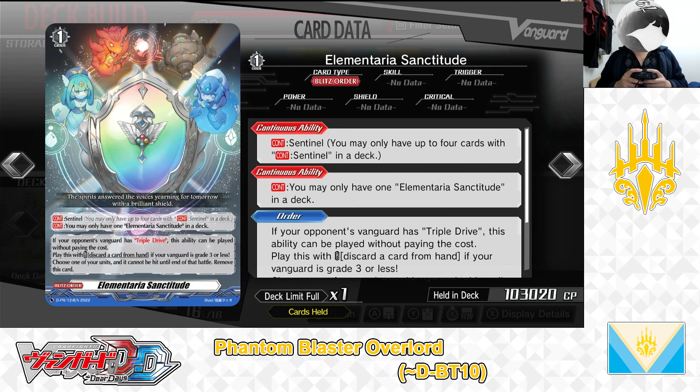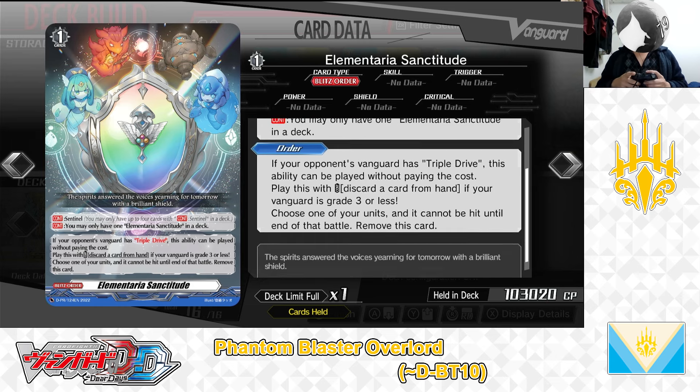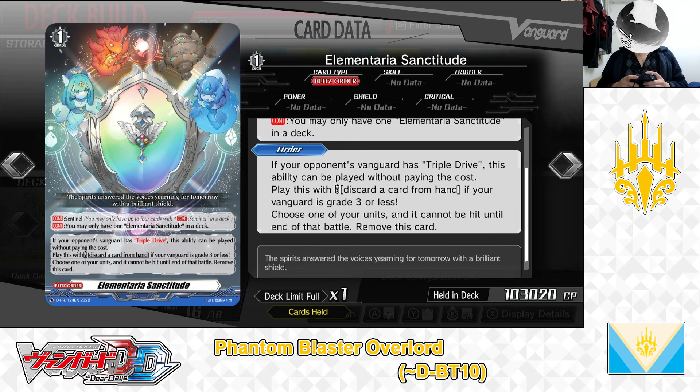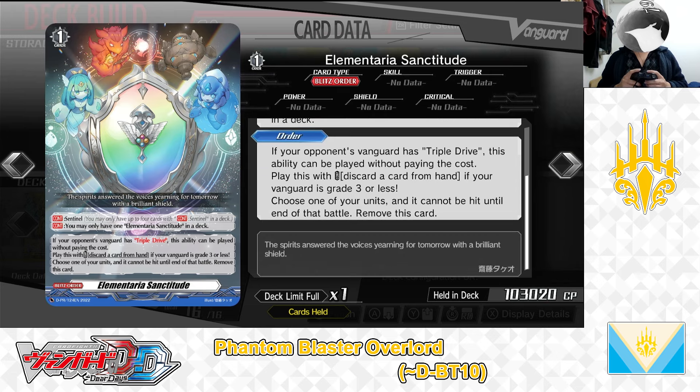Next up, the Grade 1 Blitz Order, Elementaria Sanctitude. Continuous Sentinel — you may only have 1 Elementaria Sanctitude in the deck. Order skill: if your opponent's Vanguard is triple drive, this ability can be played without paying the cost. The cost is discard a card from your hand, if your Vanguard is Grade 3 or less. If the cost is paid, choose one of your units and it cannot be hit until end of battle. It works best against opponents who specialize in triple drive Vanguards — Grade 4s, G units, or Vanguards whose drive checks are increased by skill. We have 1 in the deck.